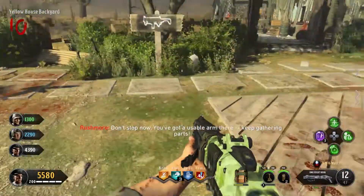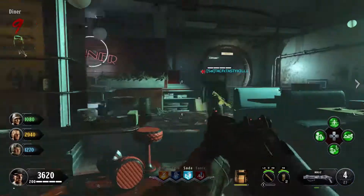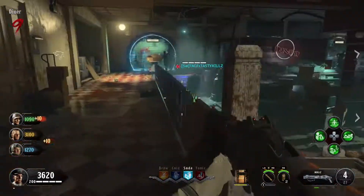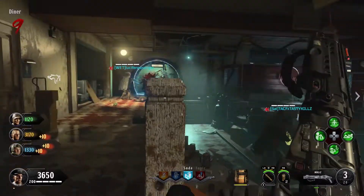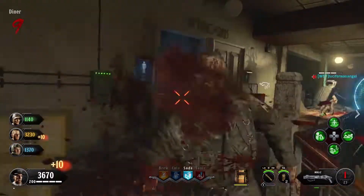He'll say that you picked up whatever part it was and let you know how many more you need — like two more, one more, whatever it is. The next one I found was down in the diner area. You can see it's the glowing one. There are a couple mannequins down here, so just keep that in mind and don't get confused about which one — you can tell by the glowingness of the mannequin.